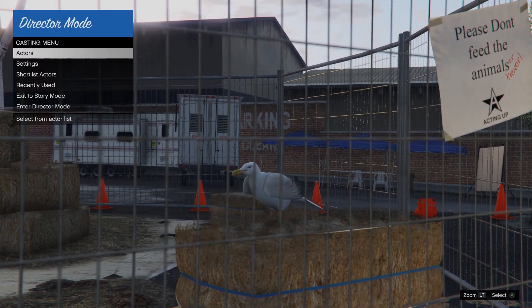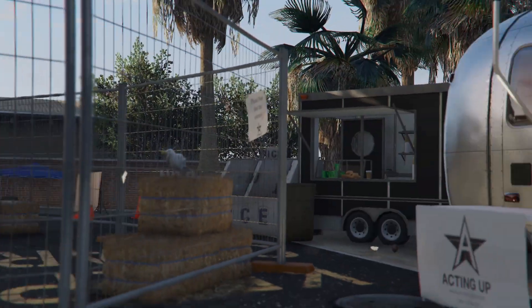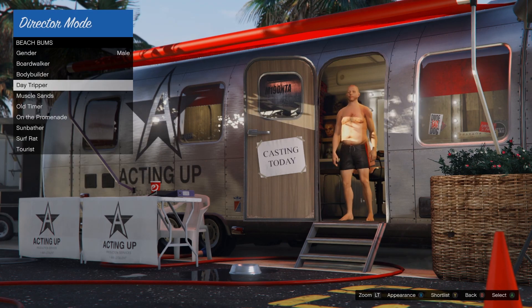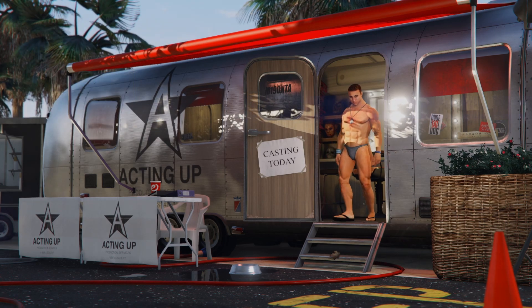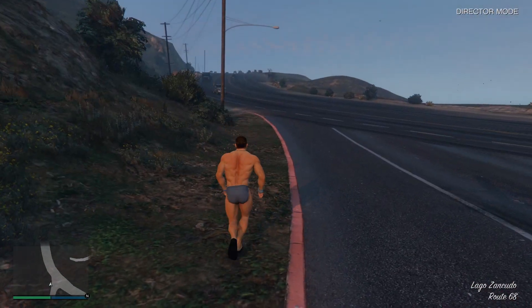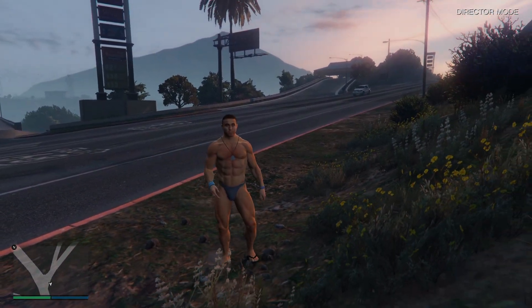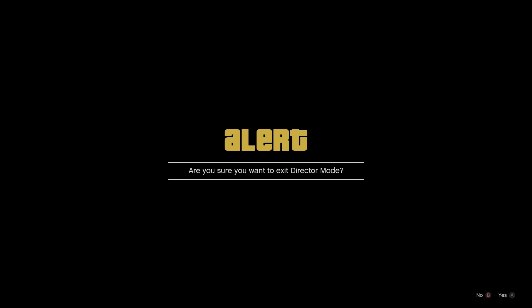Once you hear the background noise, accept the alert. This should put you back in the trailer — that is exactly what we want. From here go to Actors and select any of the Beach Bum characters; it does not matter which one. Enter Director Mode with that story mode character. Stay there for five seconds, then exit Director Mode to story mode: hold down d-pad, hover over Franklin, and press Yes on 'Are you sure you want to exit Director Mode?'